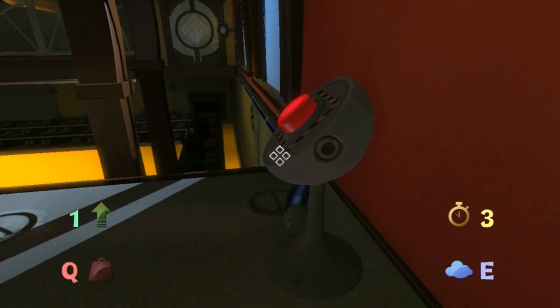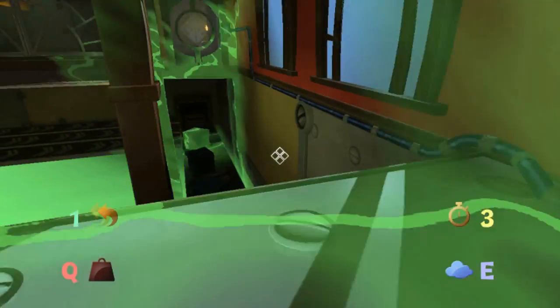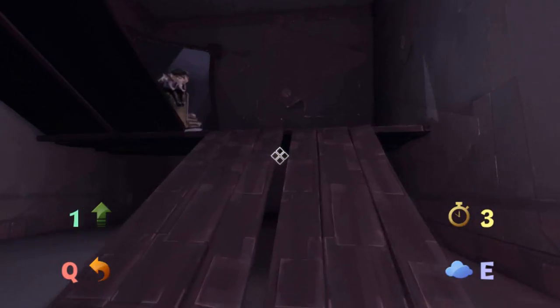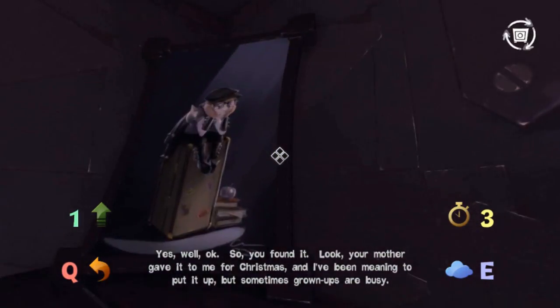To exit the level you're going to have to raise these safes up and then time it correctly to be able to get through that door. But if you fail that, you're obviously going to fall down onto the conveyor belt. And the way you get up is through a door and then up these ramps. And there is your portrait.